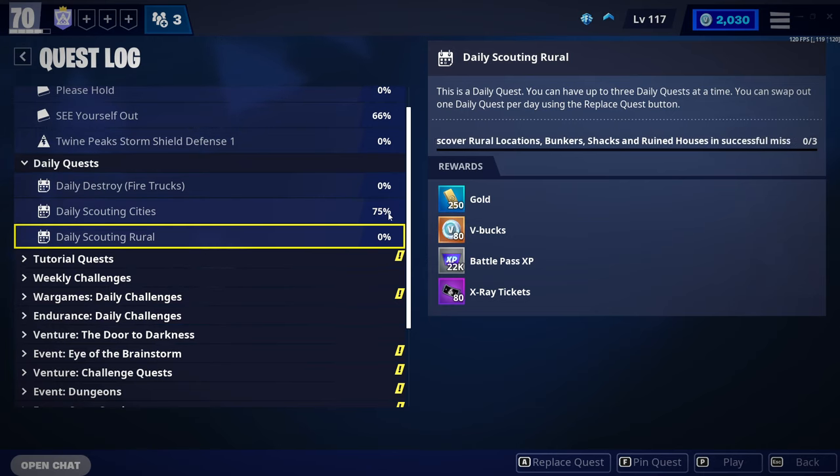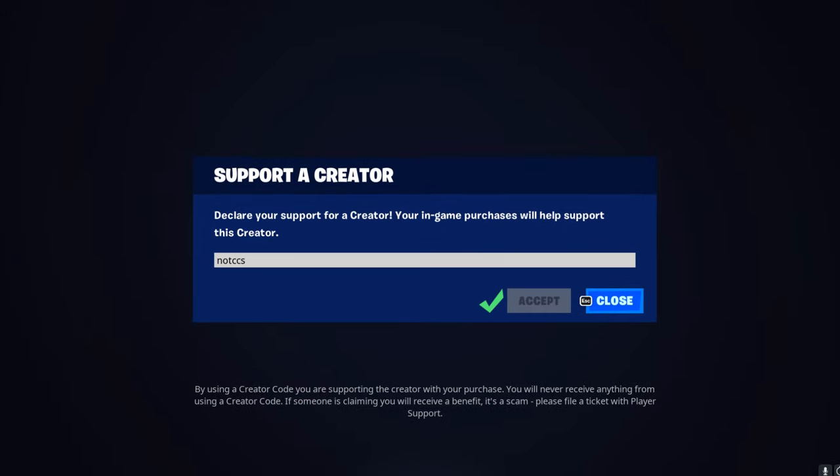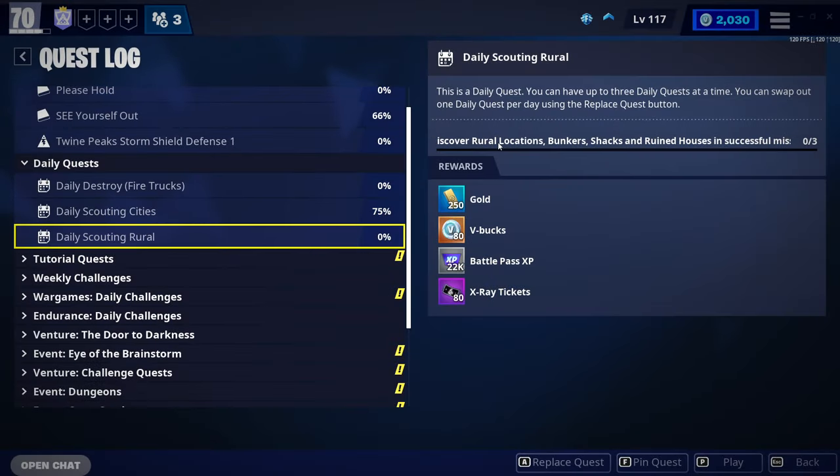Just before the video starts, I want to let you guys know I now have a creator code — I've finally done it. Make sure to use code NOTCCS in the Fortnite item shop. Send a photo in the Discord and you might get some free stuff.